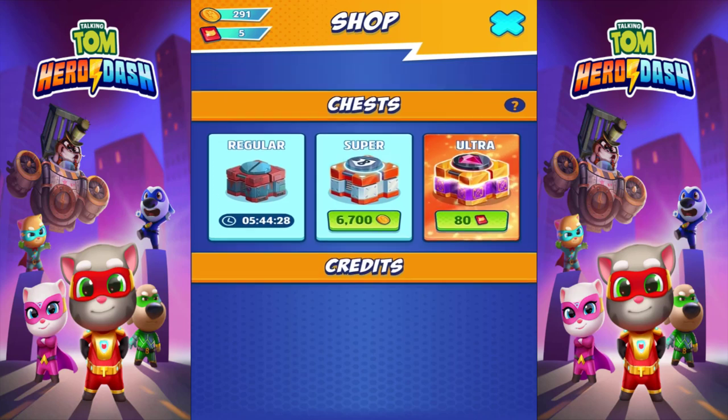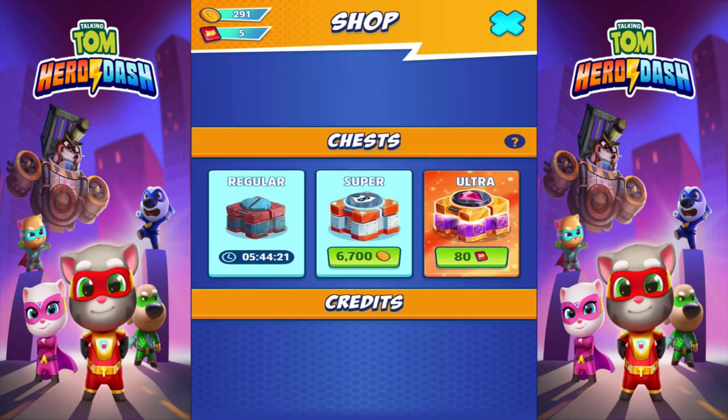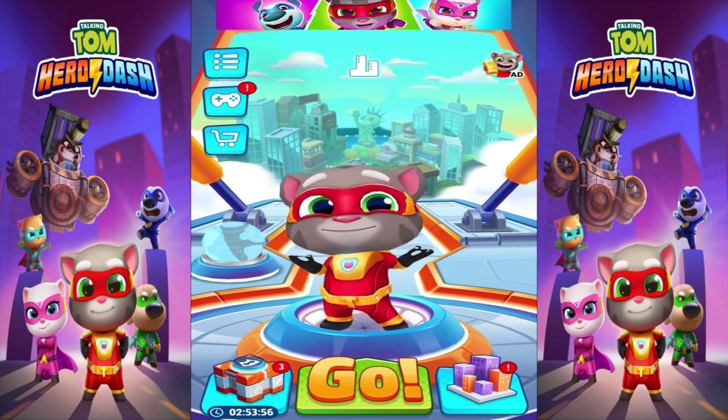Let's go to the shop — look, we have a lot of chests. We have the super chest which costs 6,700 coins, and the ultra chest. We can't unlock both because we don't have enough coins. That's it for today's video — thank you guys so much for watching. That was Talking Tom Hero Dash. If you guys want more, let me know in the comments below, and I'll see you all in the next video!